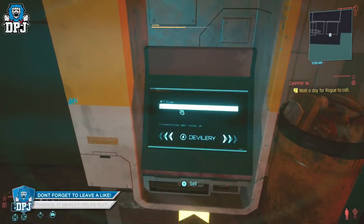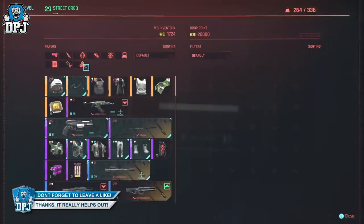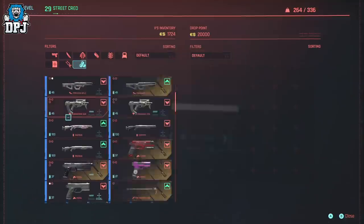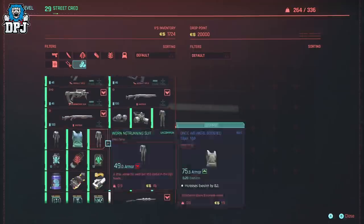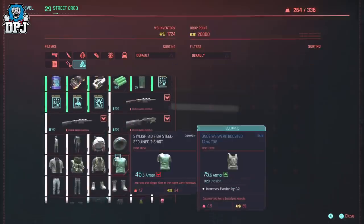Just a quick update on yesterday's video with a much better spot for getting those soda cans. Remember: buy soda cans, dismantle them and you get common and uncommon components. Then go to anybody who buys anything, or go to a drop point anywhere on the map, pinpoint these components and just sell them. It is as simple as that.